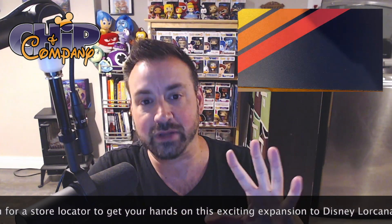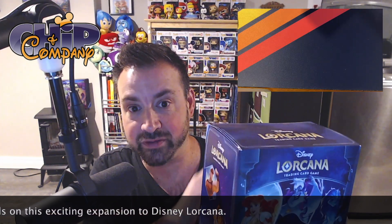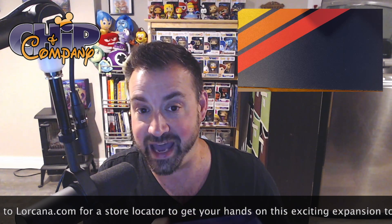We love the Trove. Here's why: you're going to get a storage box. This time around, the card dividers are done by Rarity — in the last set they were done by ink colors. You get eight booster packs, six damage counter dice, as well as a lure counter. There's a tremendous amount of value from this. We've had some great pulls from our Illumineers Troves in the past, so let's see how we do here.